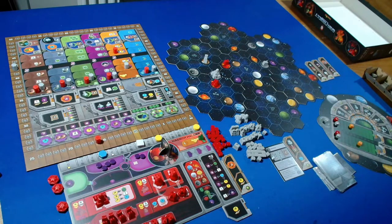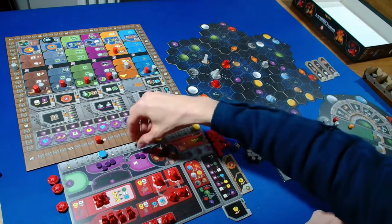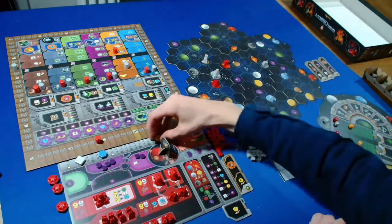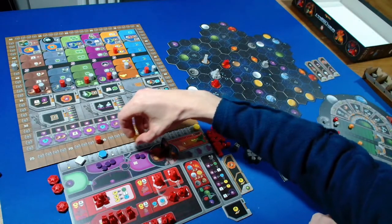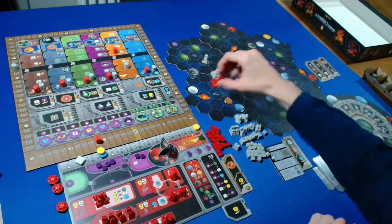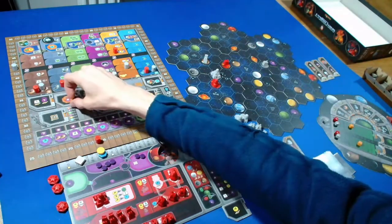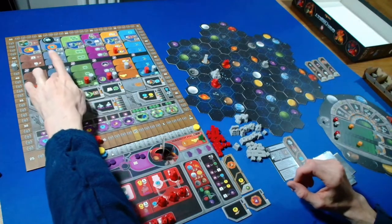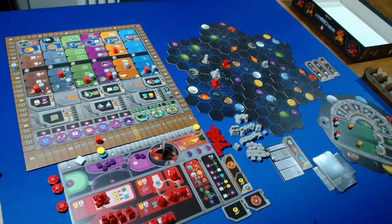I'm going to upgrade one of our research labs into an academy - spending six ore and six credits. We put out the academy and can take a tech tile. I'm going to take the cycle-four power, which moves us up there and gets us one QIC.